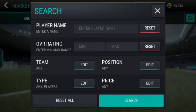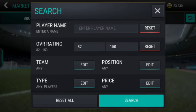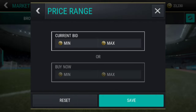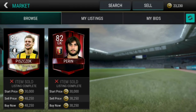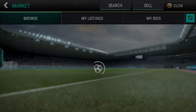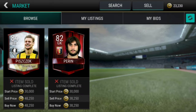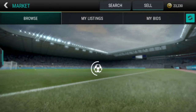Let's move on to the next sniping trick. You have to put the overall as 82, then set the positions as left back, right back, right wing back, and goalkeeper. Set the maximum buy now price as 45,000 or 40,000. Please don't say in the comments that you don't get anything — try adjusting the bid now price, the positions, or other filters.